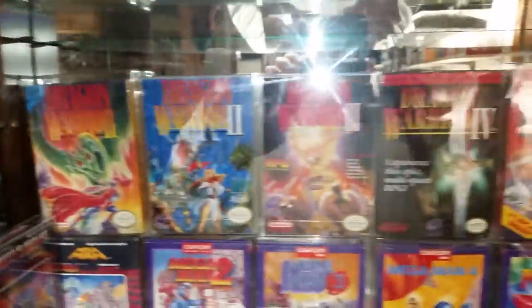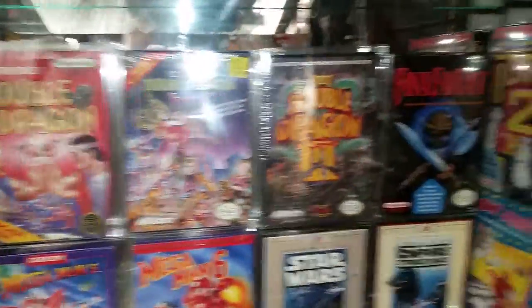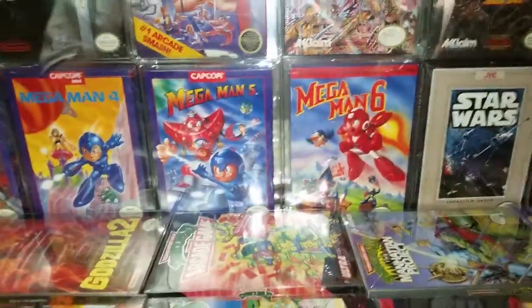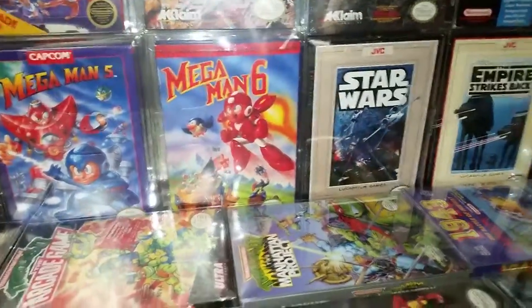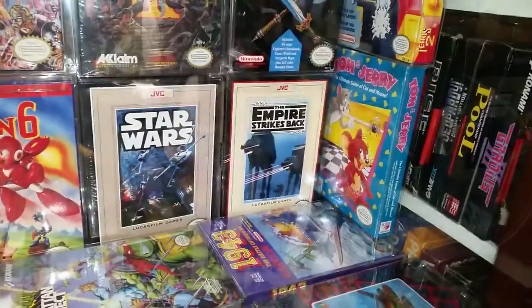Cybernoid. Then you have Dragon Warrior 1, 2, 3, and 4. Double Dragon 1, 2, and 3. Final Fantasy. Ghosts and Goblins. You have Mega Man 1 through 6. Then you have Star Wars and The Empire Strikes Back.